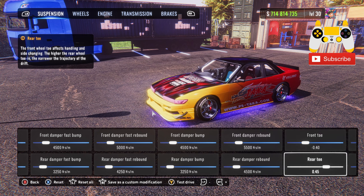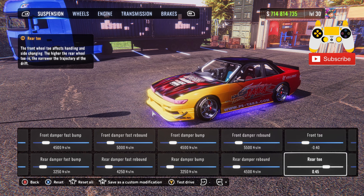For the caster, it'll be 6.5. Ackerman angle at 31% — if you ever feel like you're spinning out, turn this down; if you're not getting enough angle, turn it up. Steering axis offset will be at 18. Kingpin angle inclination at 4 degrees. Max steering angle at 65 degrees.